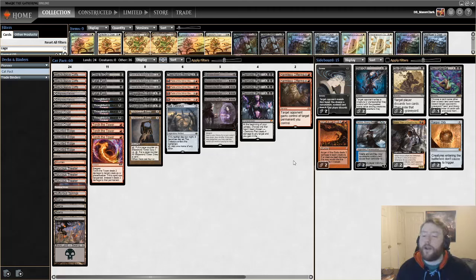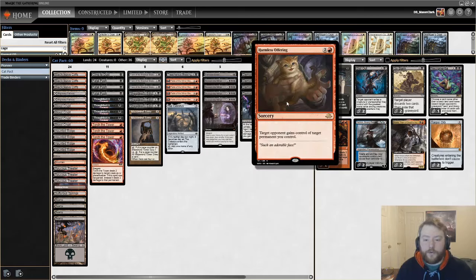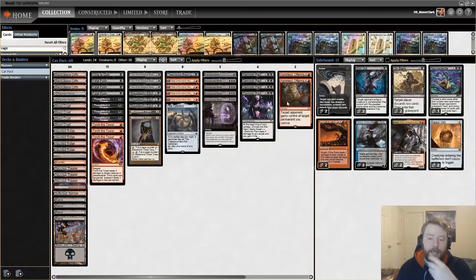This is a control deck trying to win by using every single mode on Demonic Pact except 'lose the game,' then casting Harmless Offering to hand the pact to your opponent — the only option they have left is to lose the game. This strategy has been around since the release of Demonic Pact. These donate-style decks have historically been popular but often a little weak and take some time to assemble. This deck has things going for it that help in those regards.